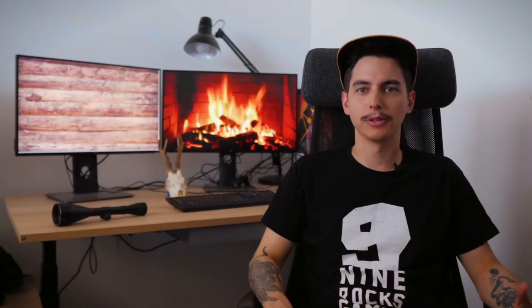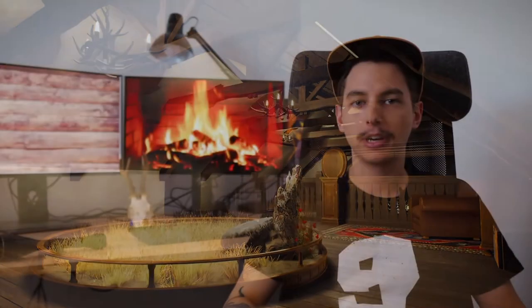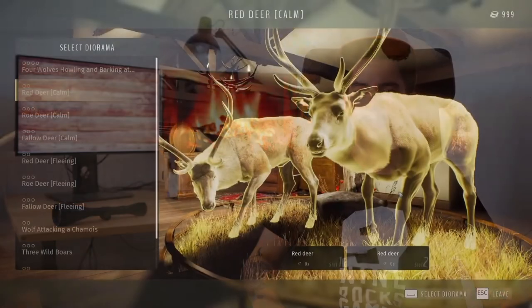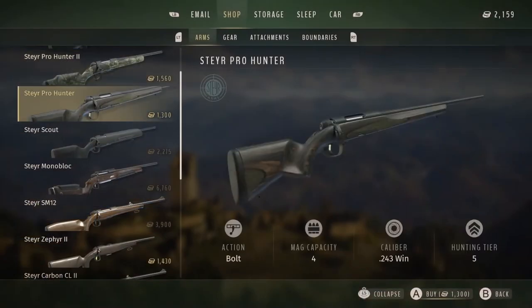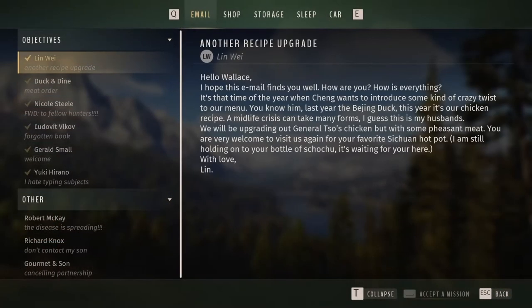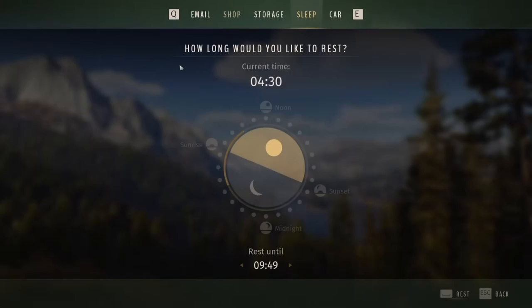There are a lot of really good details in this dev diary and I think it will answer a lot of questions for many people. It certainly answered a lot of my questions about how the trophy lodges were going to work, which was one of my main questions about the game. You don't want to spend hundreds of hours finding awesome trophies and then have no record of them. We also got a very quick glimpse of some Bushnell equipment, so it looks like Bushnell is going to be another brand in this game.